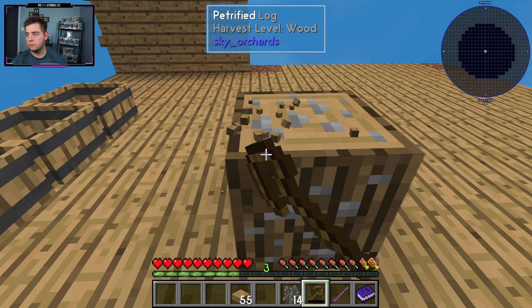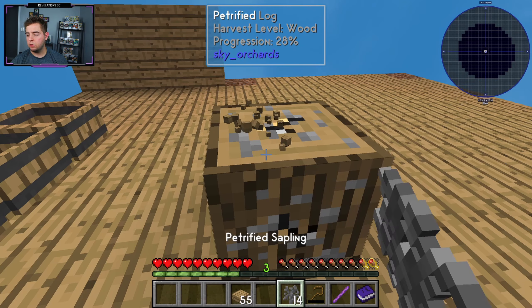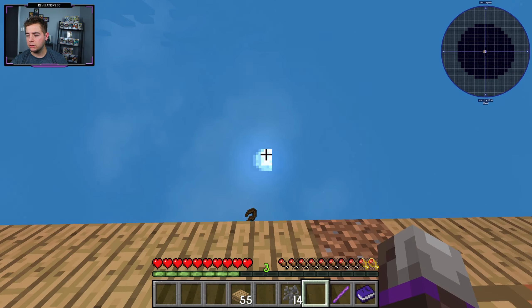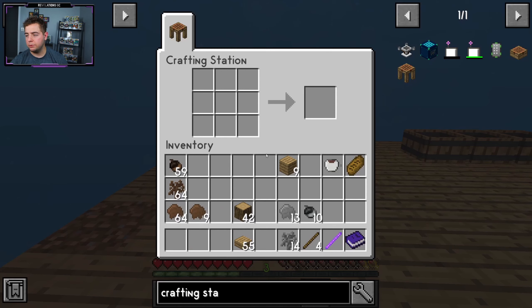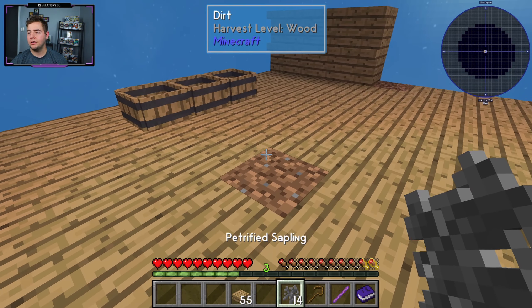Please explain. Harvest level wood. Why was the crook just so broken that it won't break anything now? That confuses me. All right, whatever. Goodbye crook, you're useless to me. But you know what's not useless? The idea of having another crook. So let's go ahead and do that. Crook of greatness. This is my mighty crook, the crook of all crooks.